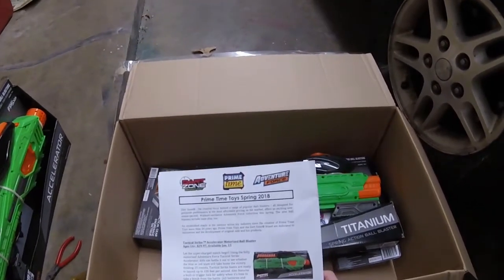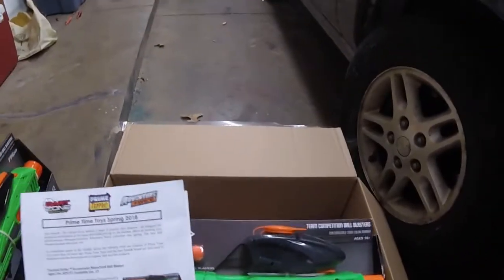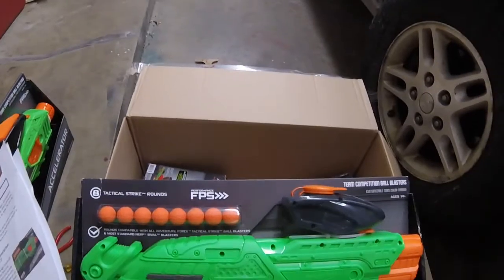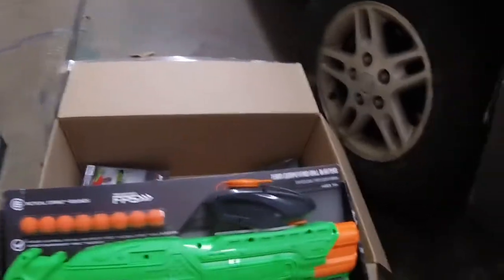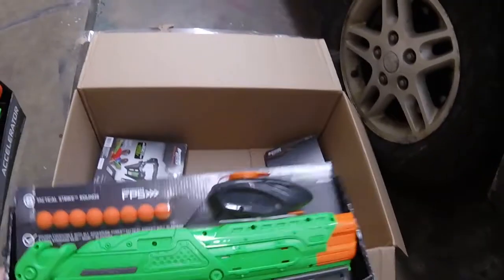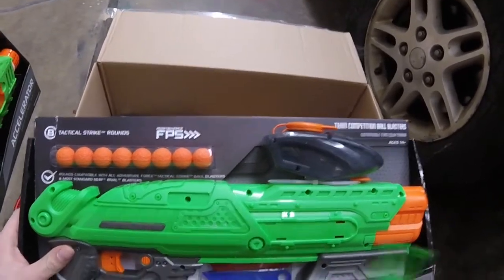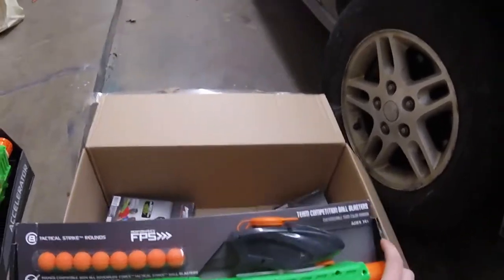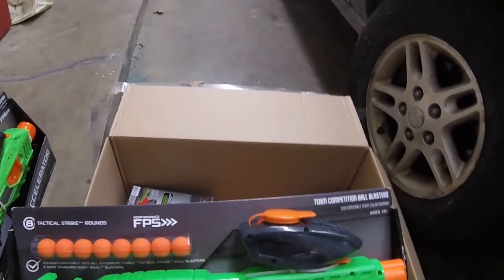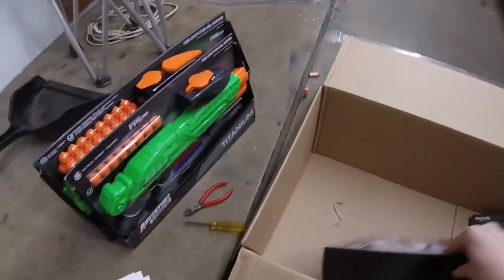Coming in at a little over sixteen to seventeen dollars is the Titanium, which looks like quite the pump-action ball blaster. I'm going to bet this thing will feel a bit more like a shotgun. All these blasters have removable team tags so you can be on whatever team you want - team red, team blue, and they even have team green, which is my favorite color, so we're going to be sticking with team green most of the time.